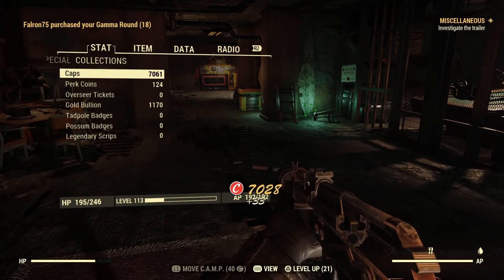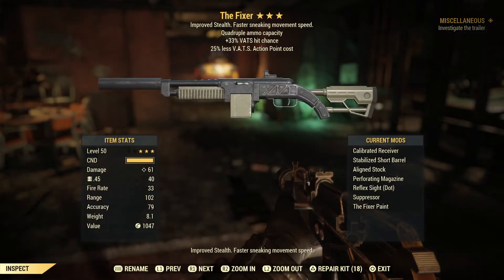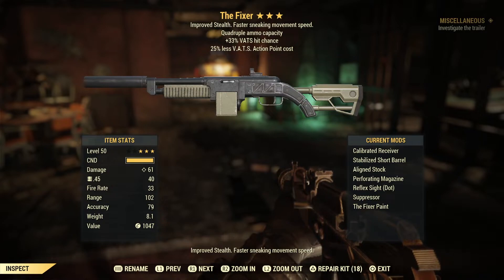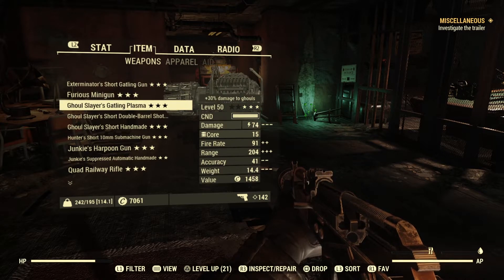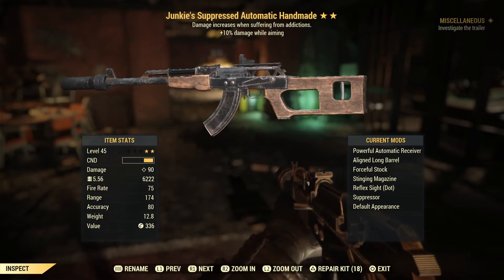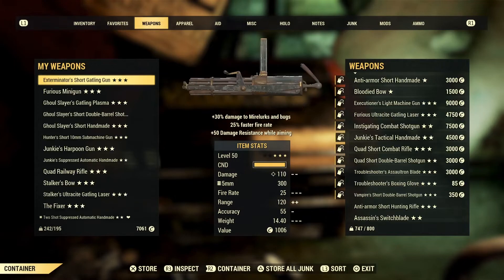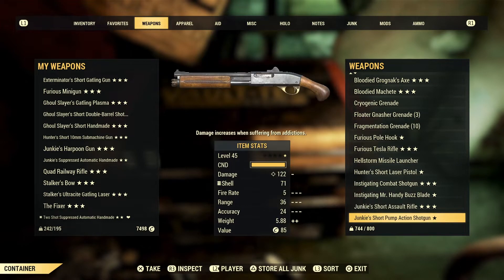That's all the scripts we had for today, but we did get a very nice pull — the Fixer. I'm a massive fan of this quad ammo capacity. I've just gone to a commando Junkies build so that is very very nice. The guns I'm using at the moment — I have my Junkies suppressed automatic Handmade with 10% damage while aiming, and I currently have five addictions.